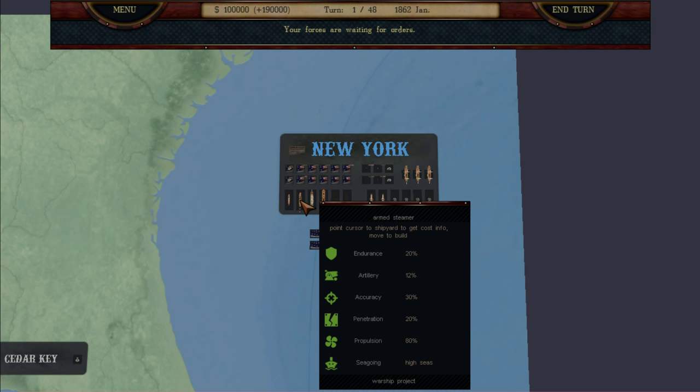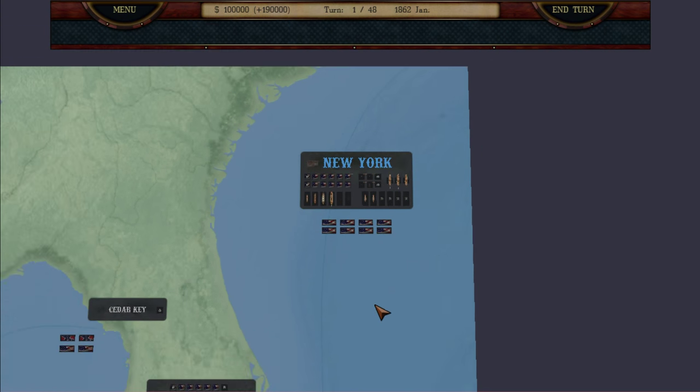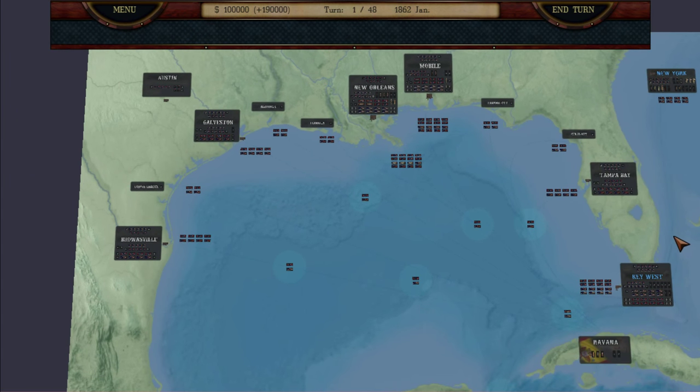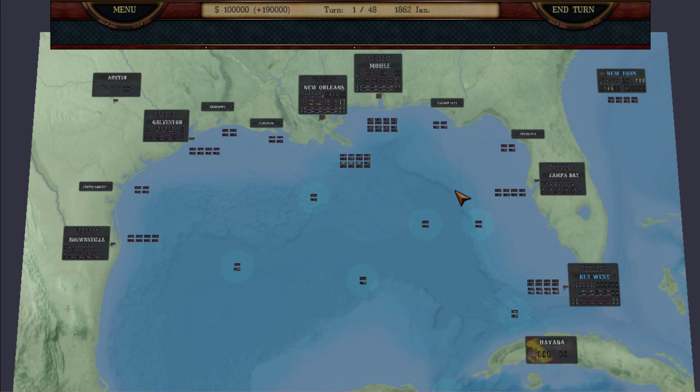But then you can click the ship and it says 'point cursor to shipyard to get cost info.' So instead of actually showing the cost of the ship, you have to mouse over the shipyard to find the build time and build cost. After about 30 minutes of time invested before even playing, I finally found a game manual on the Steam page.